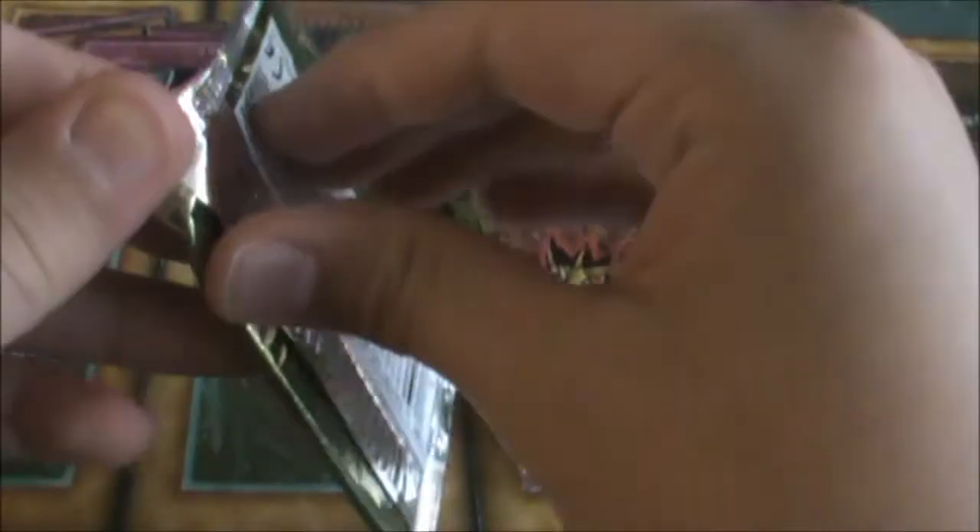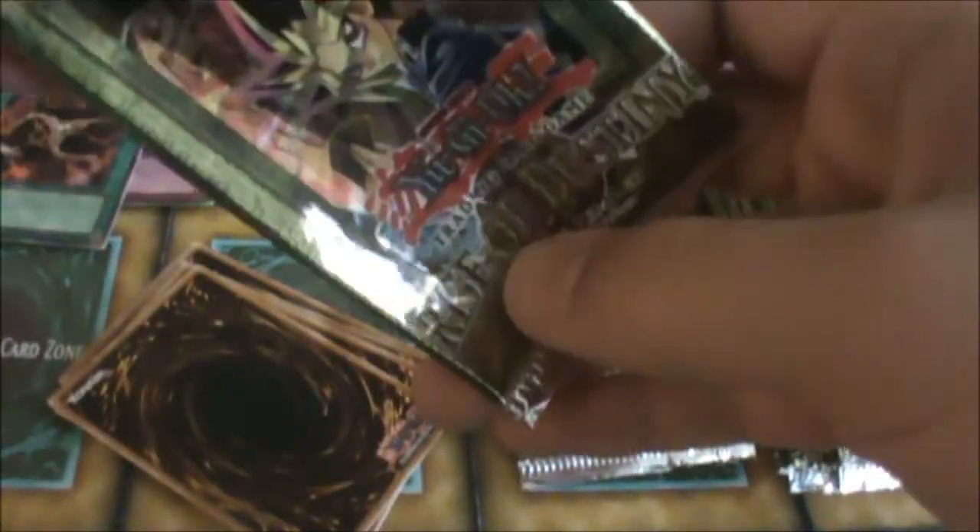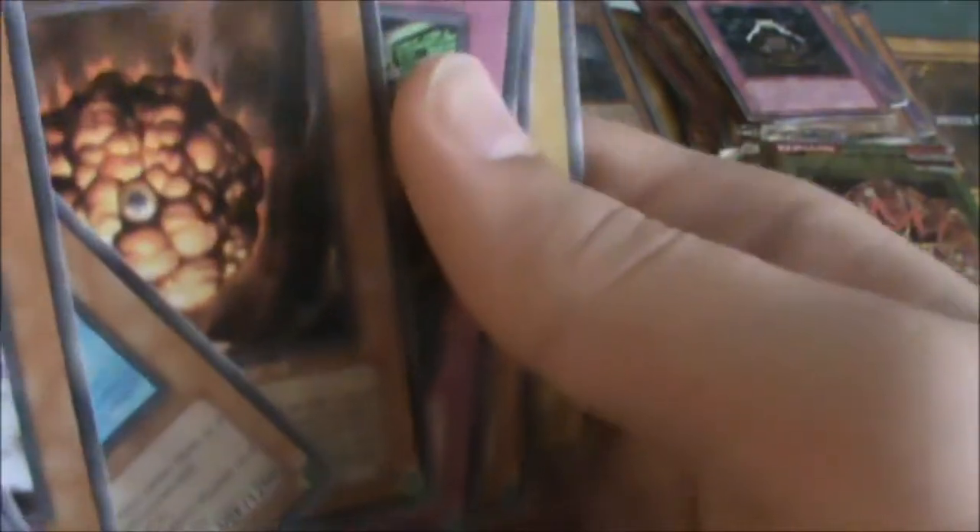This is just a rare Flint. Next pack, Rise of Destiny — hopefully I don't go over the 15-minute time limit. In this pack I got Gaia Soul the Combustive Conductor, just another rare again.